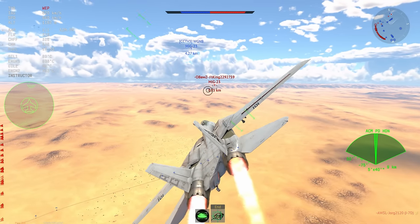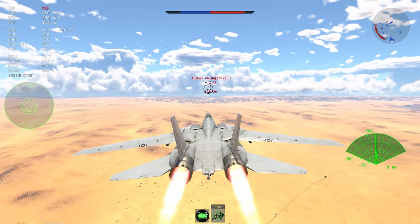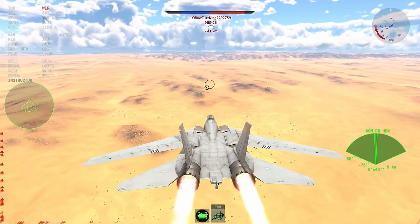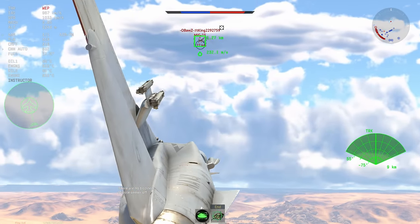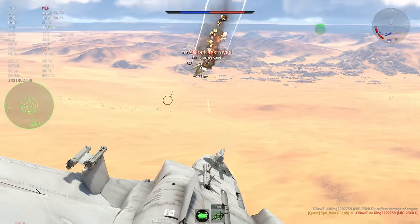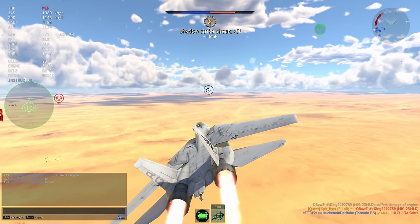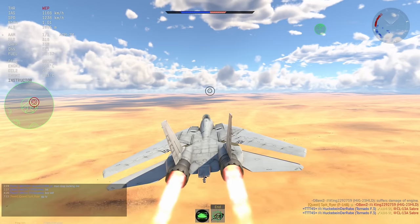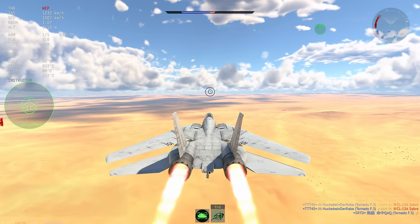Instead we're going to go for this MiG-23, who's nice and distracted. He's got really, really low airspeed, and it looks like we're going to come in for the kill nice and easily. I've selected Pulse Doppler mode and I'm deciding whether or not to go for it — no, going guns, guns, guns, fire away, and get an Ace in the bag just like that. The F-14 is number one support fighter. When your opponents are distracted like that, it is the easiest time you can possibly think of.